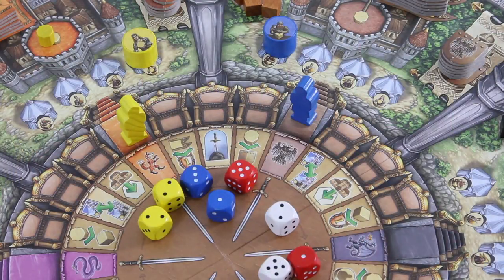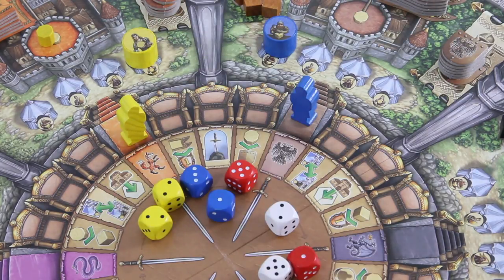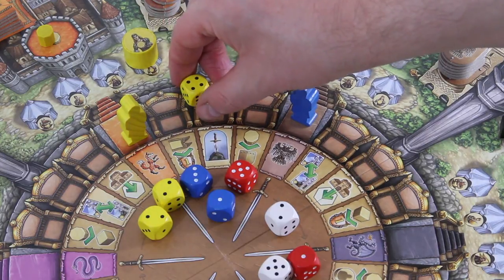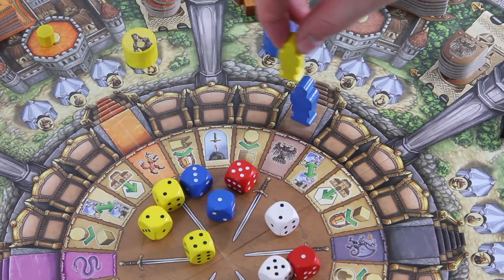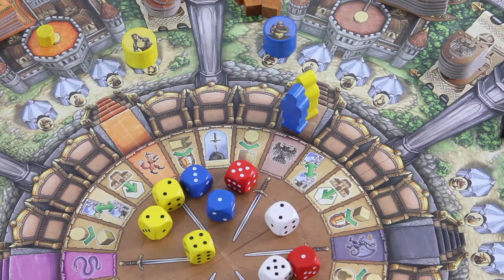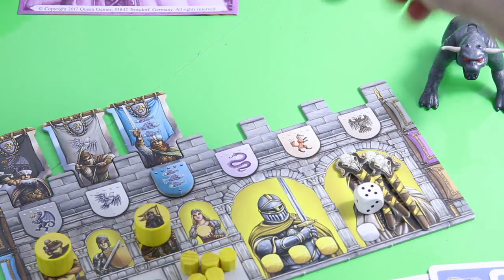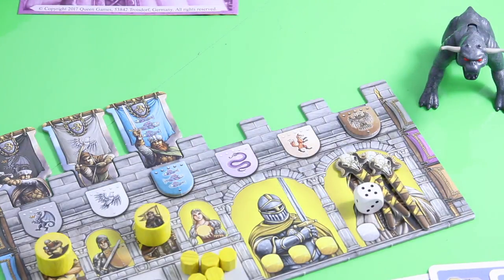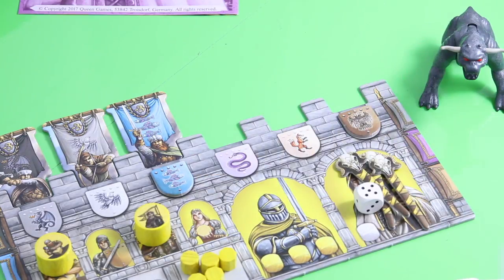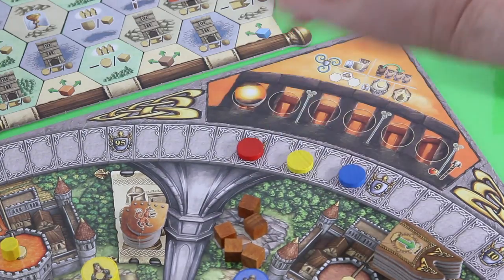Then it's yellow, and he's really not happy. He has to spend his one and only apple — which goes back to the reserve — in order to transform his five die into a four. He can choose any face of the die. With a four he moves four spaces to the brown principality, then places his shield bearer, which allows him to take one of those brown shields. Now he has a blue and a brown shield, which helps him accomplish this mission card for two points in total.